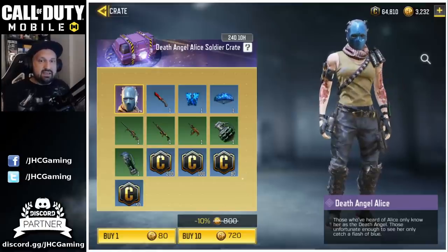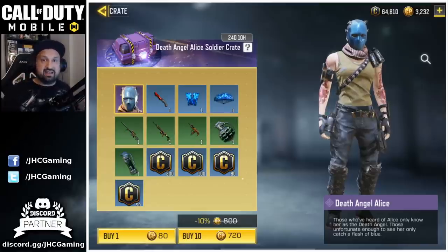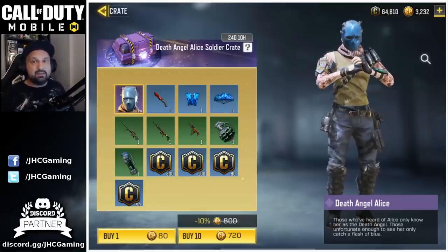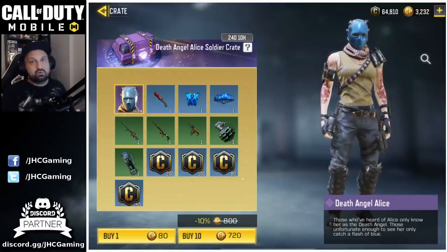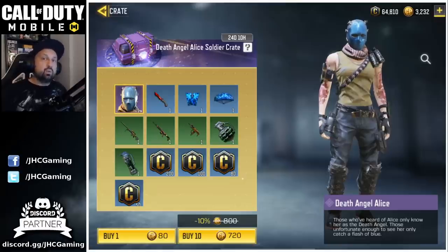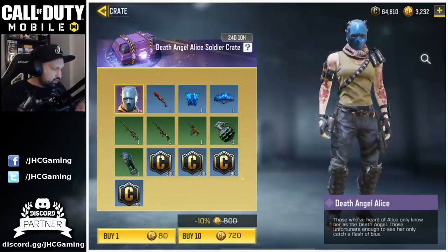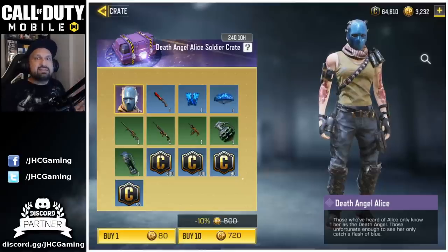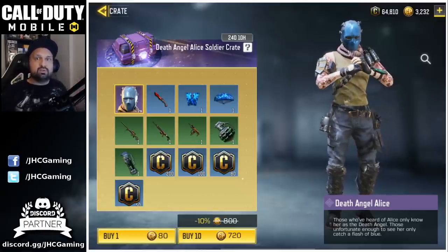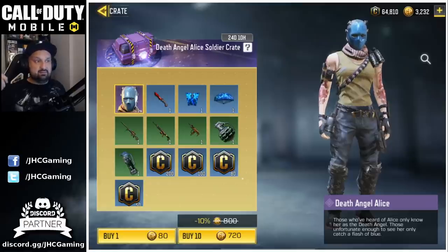Even if the odds are one percent, you were not guaranteed to get it in 100 crates — and that's what people don't understand. Statistics and probabilities aren't something you study in grade school, not even middle school. Sometimes in college and university you go a little deeper into stats. I got comments from guys saying: 'How is it possible the odds are one percent but you had to open 110 or 120? It's impossible.' Well, it is possible.